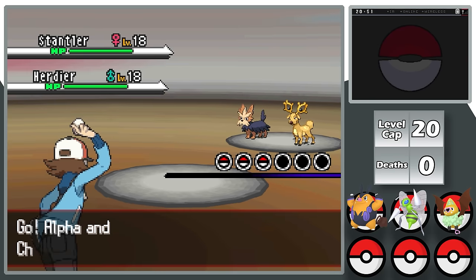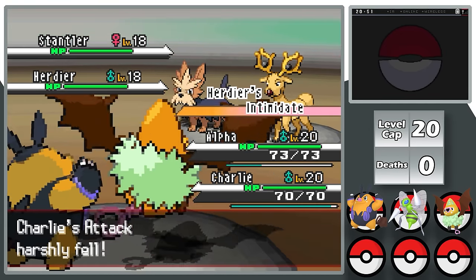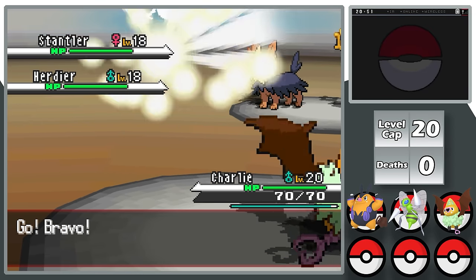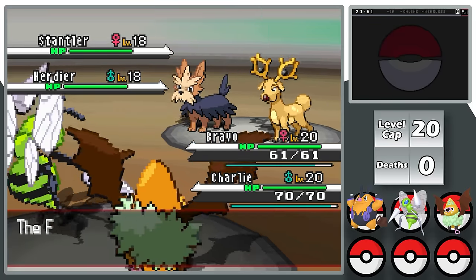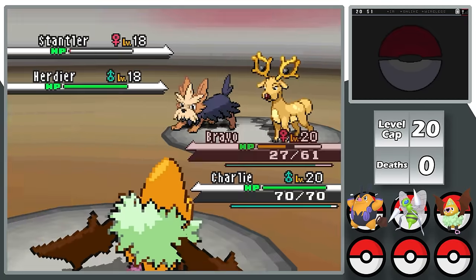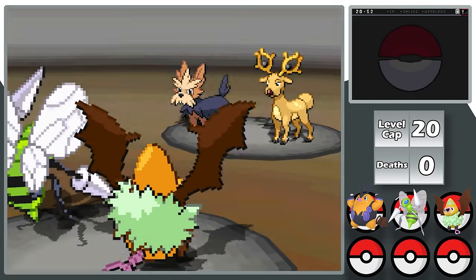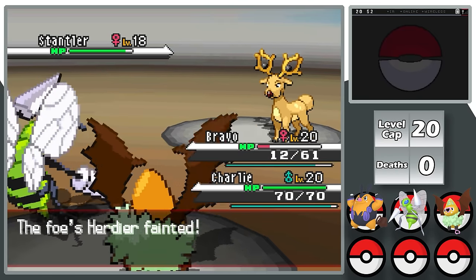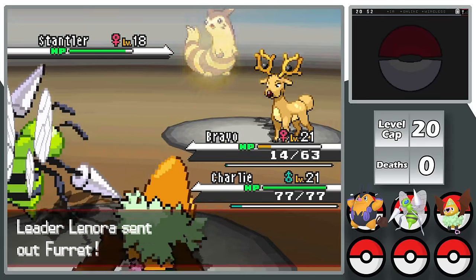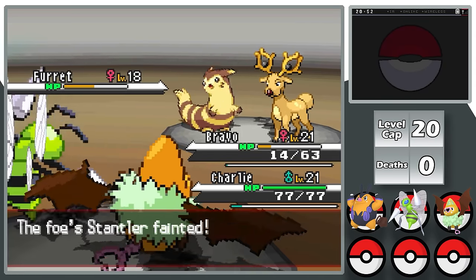Lenora leads with Stantler and Herdier; I lead with Alpha and Charlie. Both opposing Pokemon have Intimidate, dropping Alpha to minus 2 Attack and Charlie to minus 4 due to Simple doubling every stat change. I switch Alpha out for Bravo to reset the stat drop, then attempt to kill Stantler with a Flying Gem-boosted Hidden Power, but it leaves a sliver. Stantler and Herdier both Retaliate into Bravo. Knowing Lenora will heal, I double into Herdier — Charlie and Bravo outspeed — taking Herdier down while Stantler gets healed to full. Charlie levels up and learns Air Cutter, which hits both field Pokemon simultaneously.